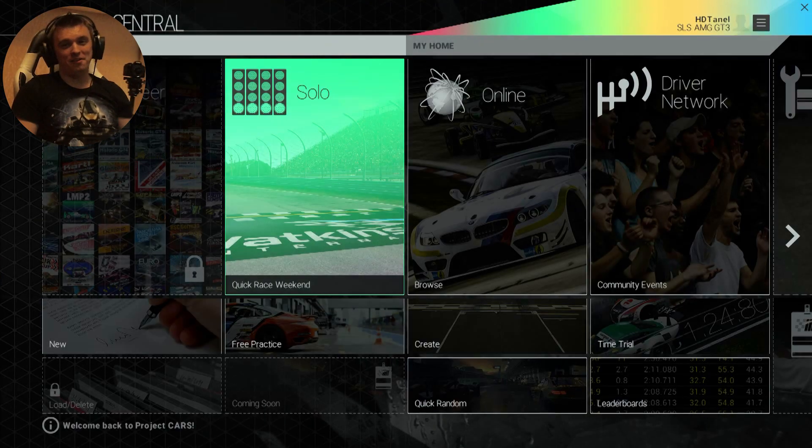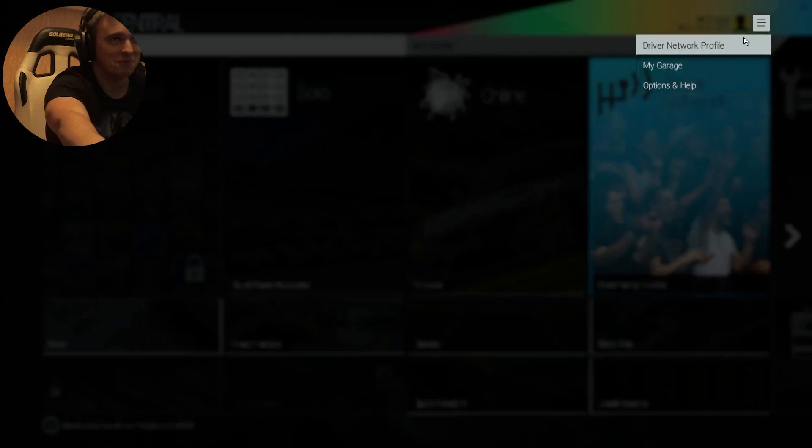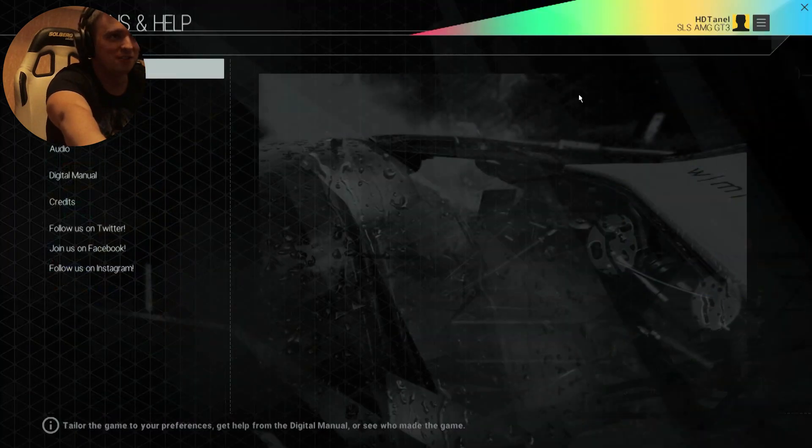Alright, so this is the main menu of Project Cars. We can't actually select career mode at the moment — it's locked, and I guess it's something to do with the release date. The release is gonna happen in just a couple of hours I guess. In this video I'm gonna select a solo quick race from Glen Watkins.